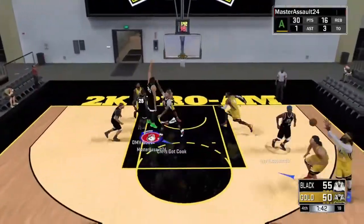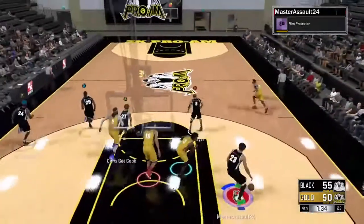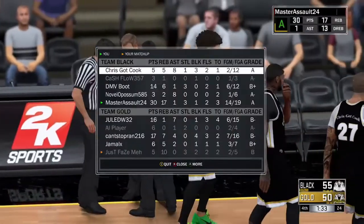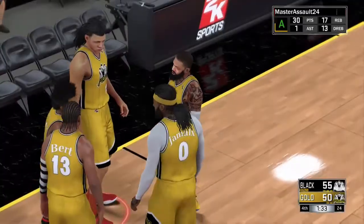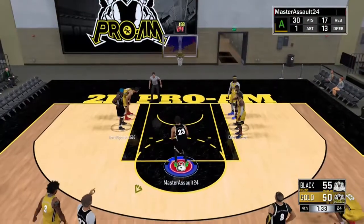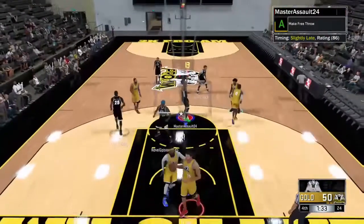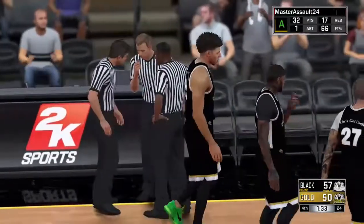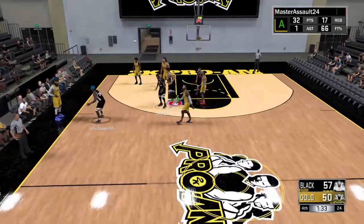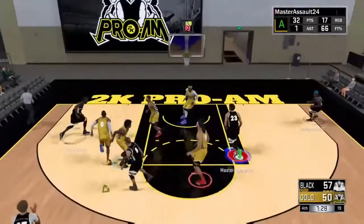You can lock down post scorers completely — you can take them out of the game entirely, they couldn't do anything. And with reaction time at 99, rebounding is perfect — you get so many rebounds it's ridiculous. There have been so many games where I outrebound glass cleaners all the time. If you like playing paint protector, don't just worry about scoring — get your teammates involved. I get a lot of assists as my paint protector too. Paint protectors are the best center archetype in 2K17, hands down — they can lock down anything.